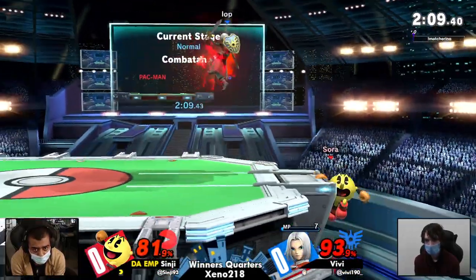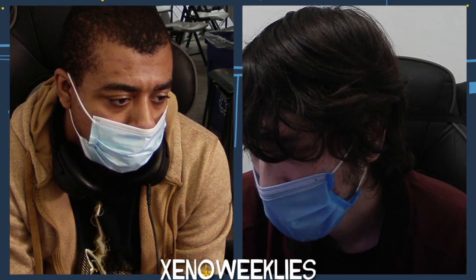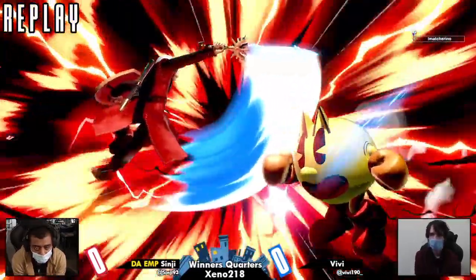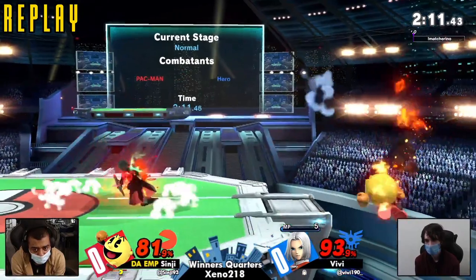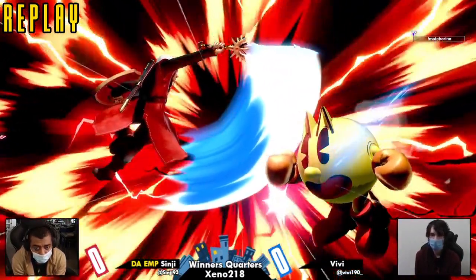Vivi is double-buffed right now, so that's going to happen. Vivi takes game one! With a buffed-up back air catching the ledge jump. Ledge jump is hard to catch because it is vulnerable for only one frame. For as long as back air takes to come out, it's really active.